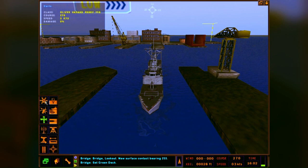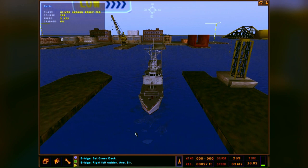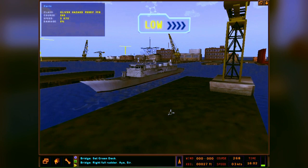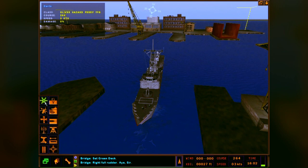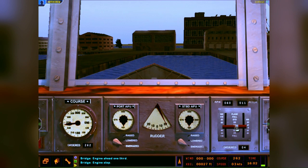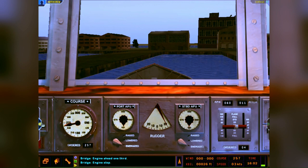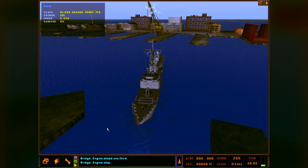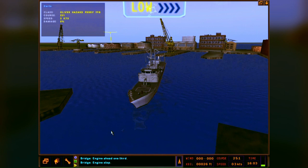Once I get midships by the end of the pier, I'll go ahead and kick the rudder to the right - right full rudder. That will make the bow go to the left side. There she goes, she's starting to turn. We've got a pretty large basin out here. Engine ahead one-third. Just keeping full rudder on, watching my speed - I went to all stop, using APUs only so I don't take off too fast and slam into those piers behind us.